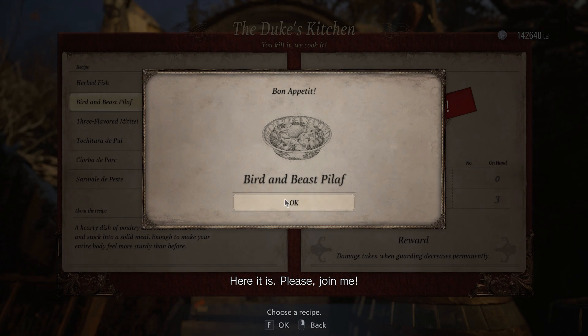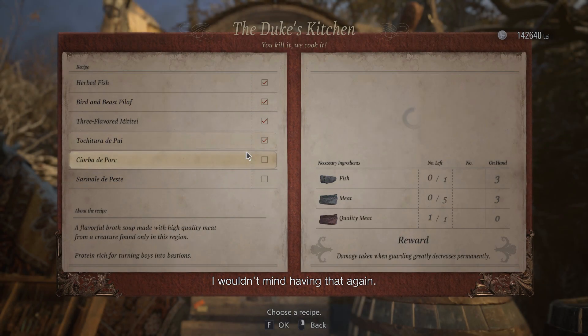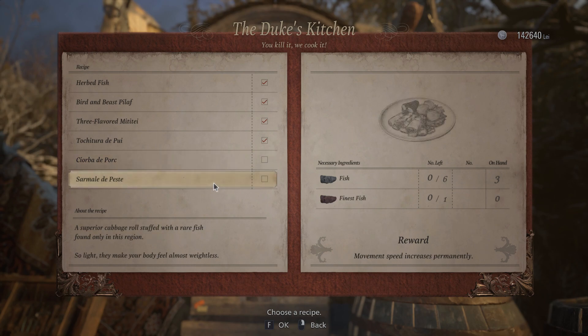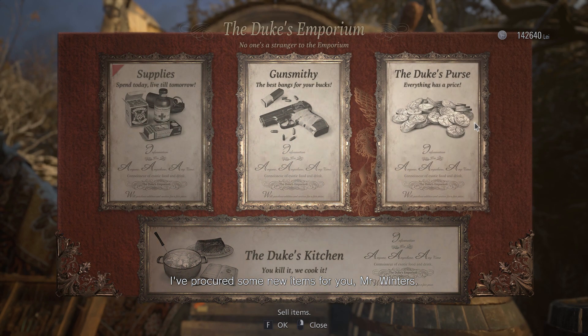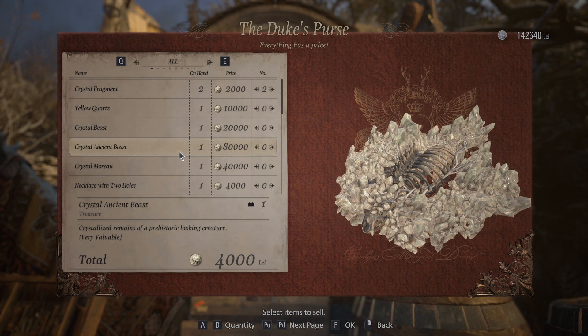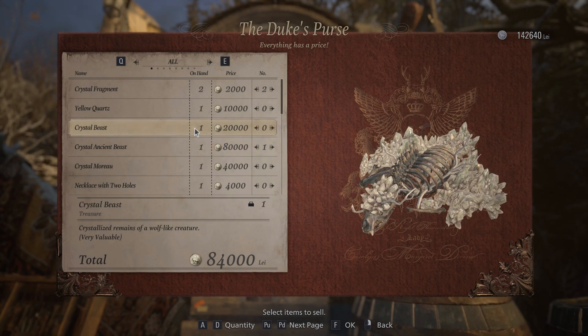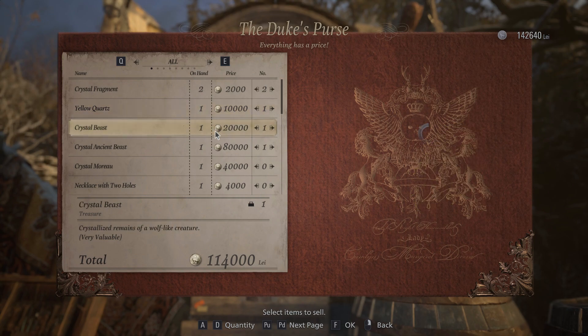Here it is. Please, join me. You can't tell me he has like a kitchen in the front of his horse-drawn carriage. So we just need two more meat for this one, and then we need a whole lot of fish, and that'll be everything. Crystal fragments — crystal ancient beast is worth 80,000. And crystal beast from the other werewolf we killed. The little quartz. So yeah, we got a lot of money coming in.